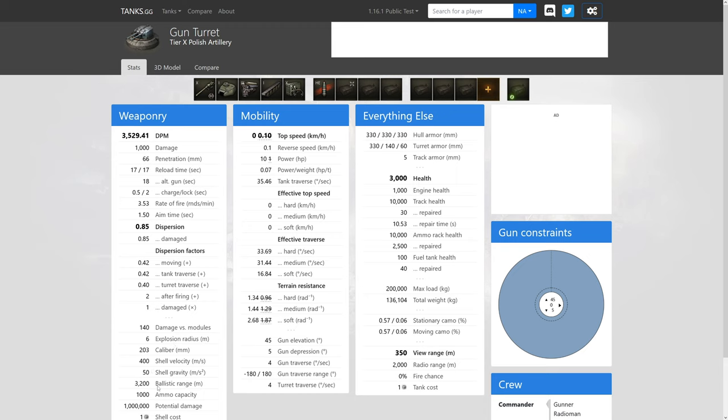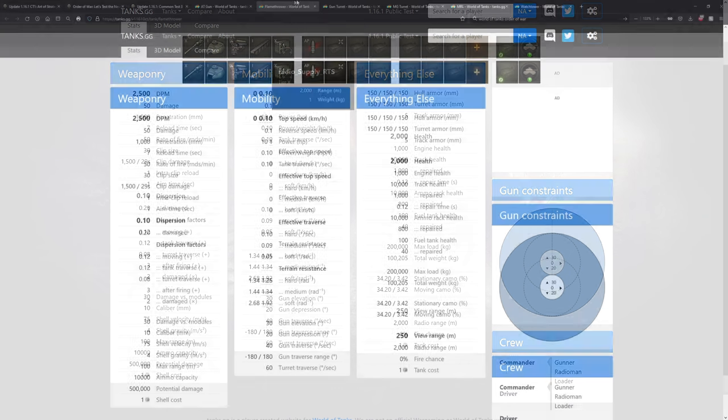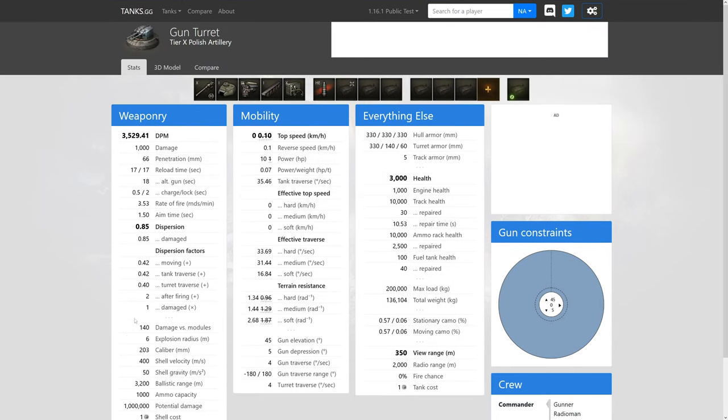The gun has 1,000 rounds and will never run out. Ballistic range is 3,200 meters — significantly higher than the other emplacements. DPM isn't crazy but it's a full-range weapon unlike the Flammenwaffer. There are heavy Sprgr-style dispersion factors like the Grille 15 — not accurate while traversing. If you do get hit, it hurts, depending on how the HE nerf affects it.